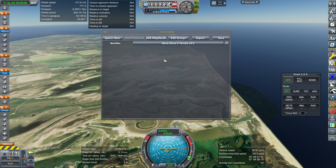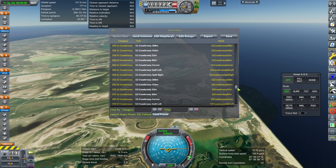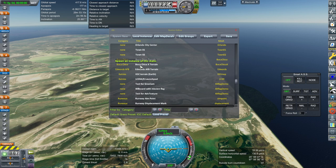You'll see 'Spawn New' and it'll have all the statics that your install currently has. If you have put my mod in properly — it'll be a zip file in the video description with game data and the whole folder structure — you should see a Boca Chica X terrain. There's also going to be an Edwards Air Force Base terrain.